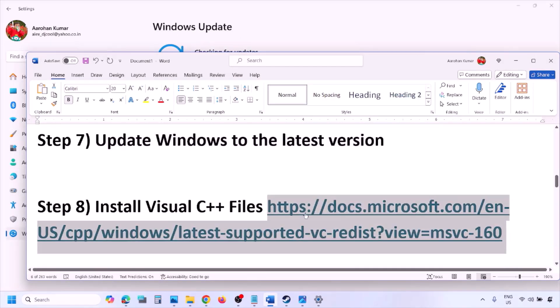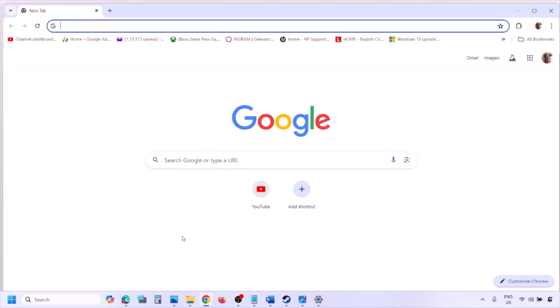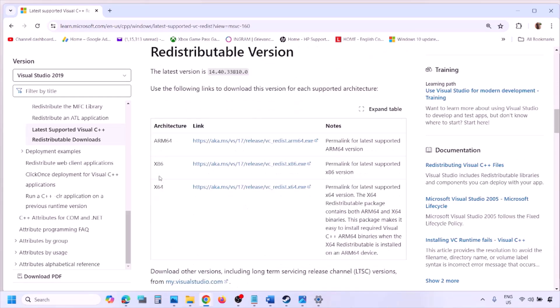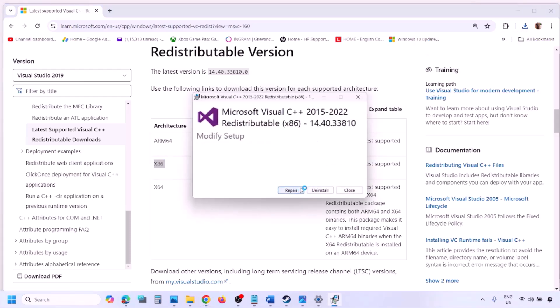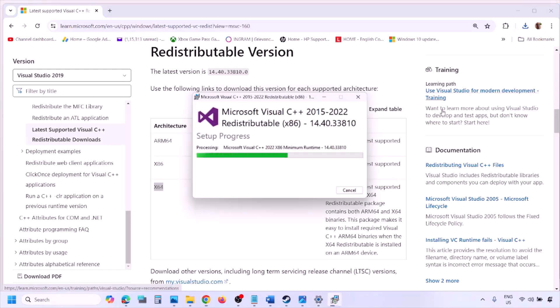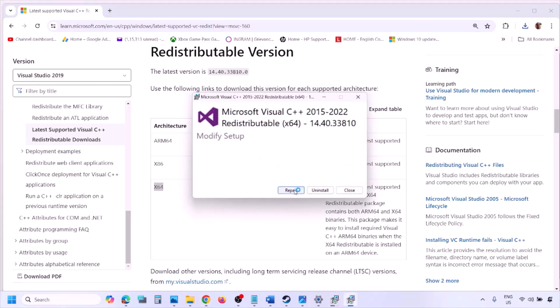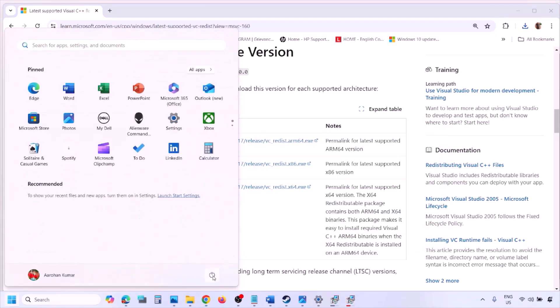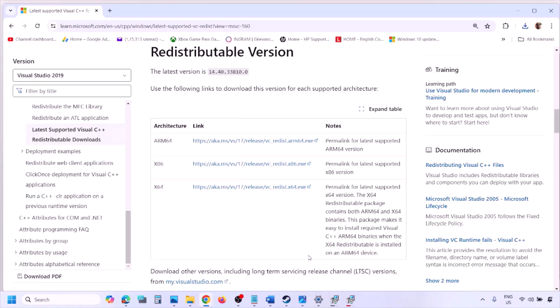The next step is to install the Visual C++ redistributable. Copy the link provided in the video description and open it in a browser — it will take you to the Microsoft website where you can find Visual Studio 2015, 2017, 2019, and 2022 redistributables. Download both the x86 and x64 versions, run the EXE files, click Repair if shown or Install if not. Click Yes to allow, let the installation complete — make sure both are installed — then restart your computer. After the restart, launch the game and check.